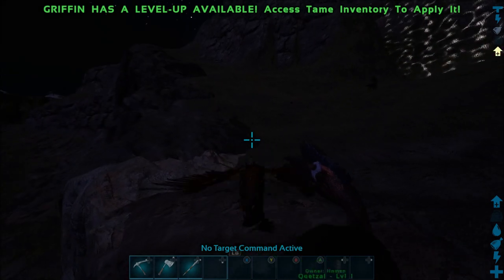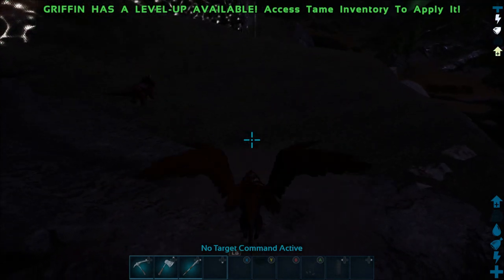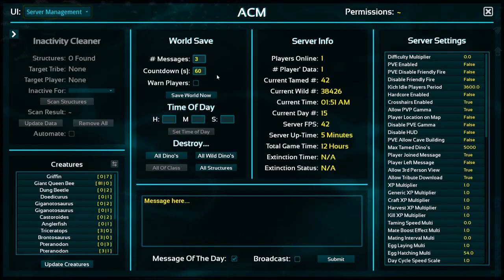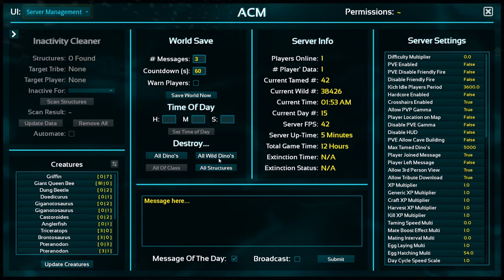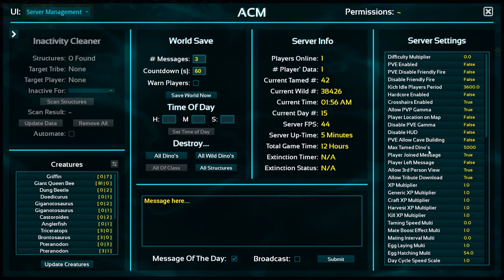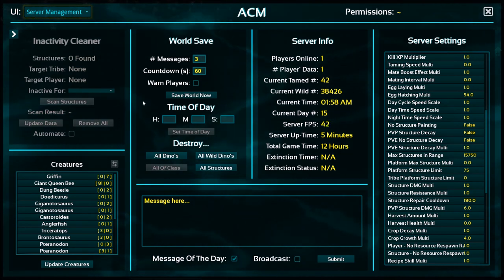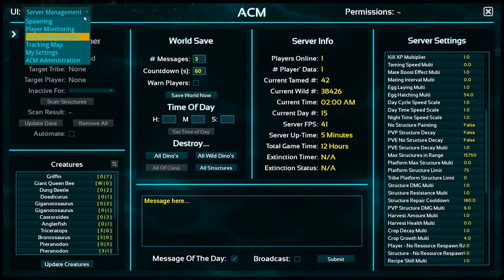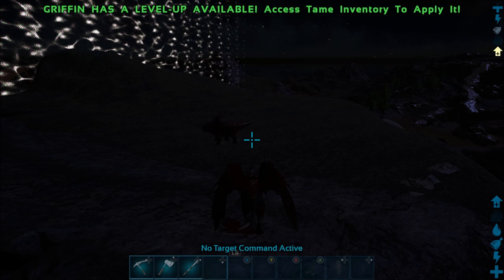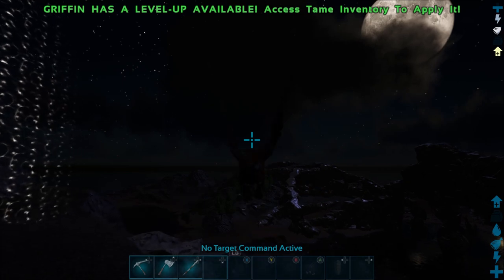For people running servers — for example dino wiping — I think it's under Server Management: 'Destroy All Dinos' and structures. You can wipe all dinos, warn players, you've got your server settings on the right, your message of the day. The design of this mod is really good and I hope it's one of the mods that comes across to Xbox, because they are bringing mods to Xbox.